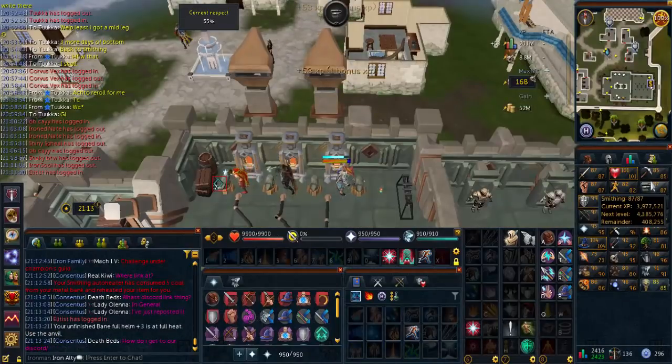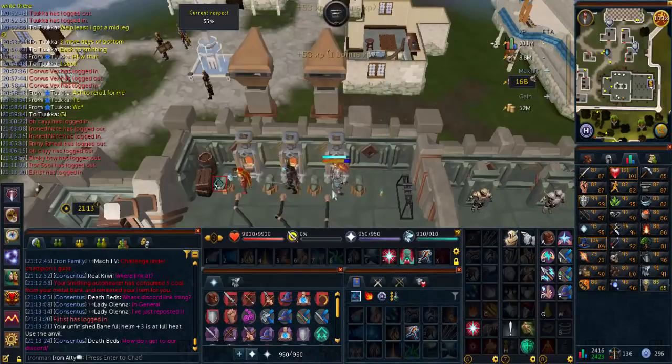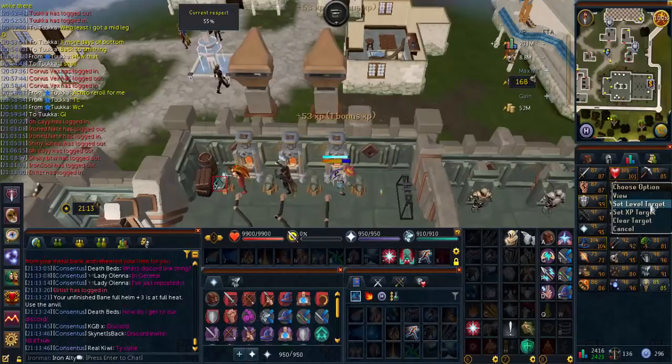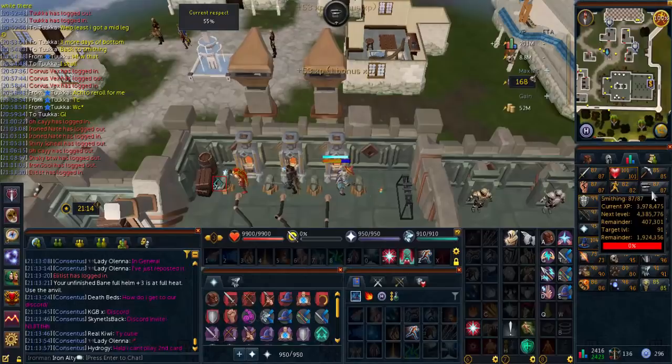I'm getting really good at missing the actual level pop-ups, but still - 87 Smithing. It's just so AFK. I sort of forget smithing bane items at maximum heat. I don't really understand what that actually means, can't really be bothered finding out. Anyway, we are 87. We are going for 91, which is a whopping 2 mil XP away - just on 2 mil away, and now we've hit 87.